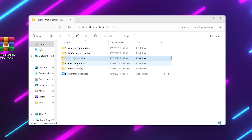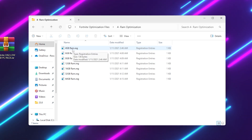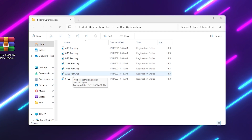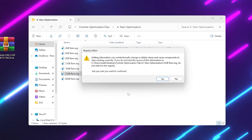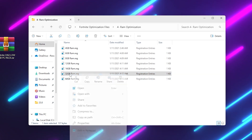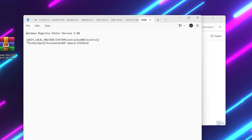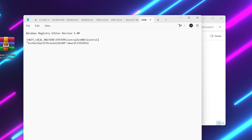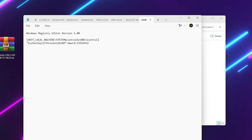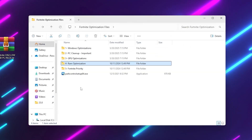Go back and open the RAM Optimization folder. Choose the file according to your RAM size — I have 32 GB so I'll go with the 32 GB file, but if you have 16, 12, or 8 GB, choose accordingly. Double-click the file, hit Yes, Yes again, and click OK. If you check it in Notepad, you'll see the setting being applied is the SvcHost Split Threshold in KBs. This setting helps you get maximum performance from your RAM by using the highest possible memory allocation.